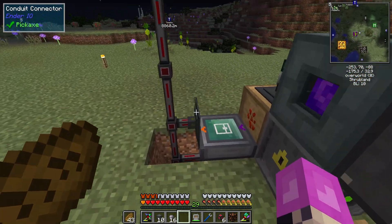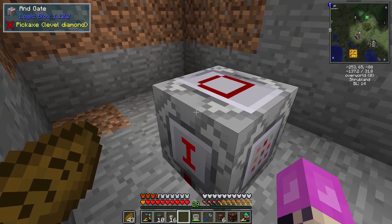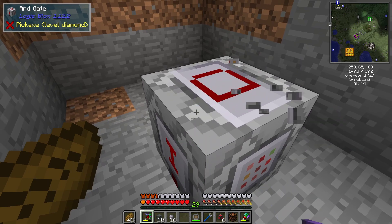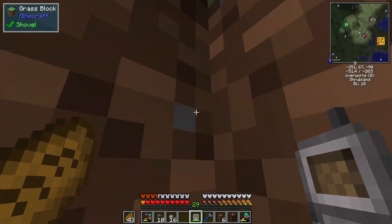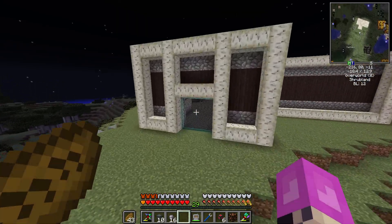Now the next thing we need to do is also grab an AND gate. Let's grab this thing right here and see how well this will work. I'm not 100% sure if this mod is even worth it. So how does this work? We've got input, input, output. But it looks like the actual block is not set up correctly to be broken by anything other than a vanilla pickaxe, which is not a good sign.